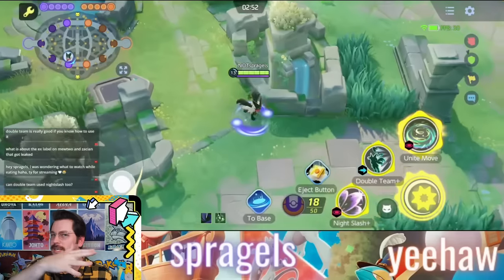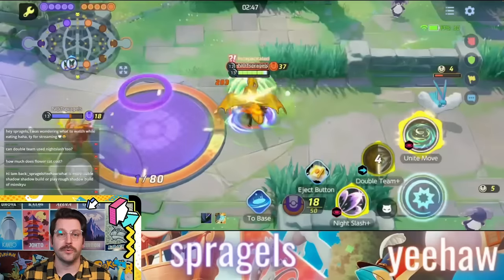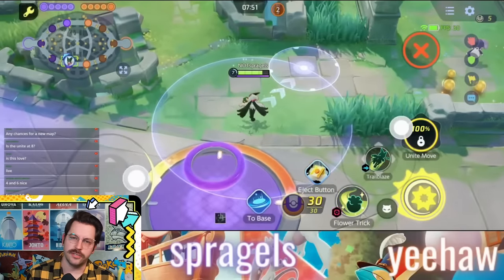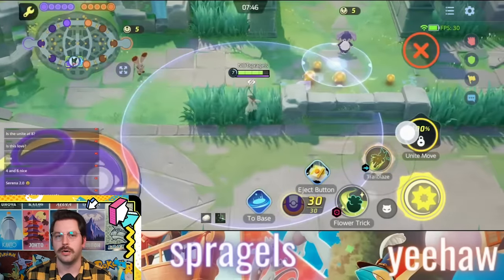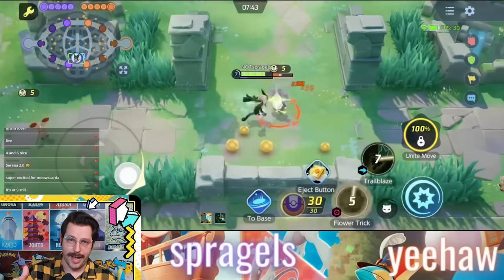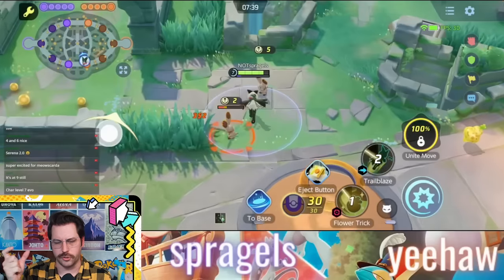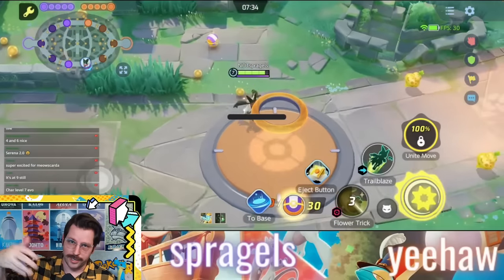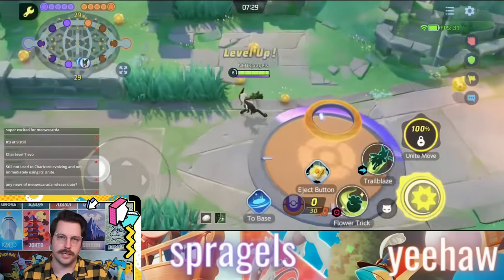The copy doesn't have crazy range — it's not going to chase enemies forever — but it does try to walk near an enemy opponent so it can blow up and deal damage. Trailblaze definitely feels like the upgraded version of Hone Claws, and it combos pretty well with Night Slash. This is going to have you leap at opponents, and if you leap from tall grass, you actually go further. When you hit an opposing Pokémon, you get increased attack speed for a short time.